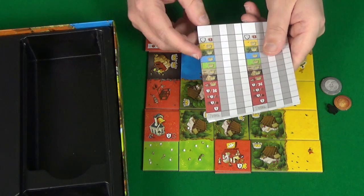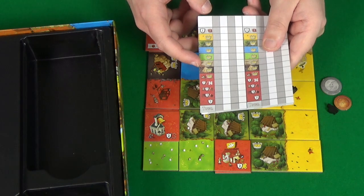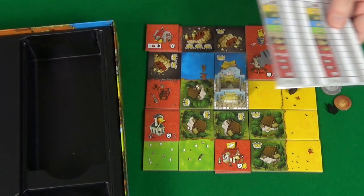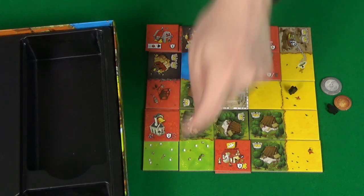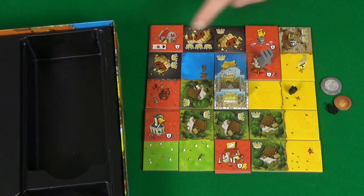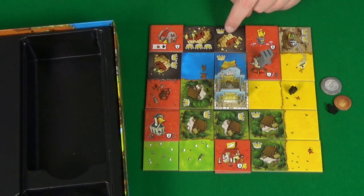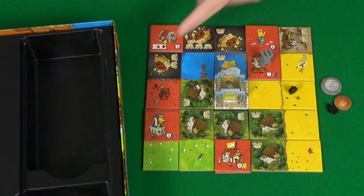We'd then do the same for water, meadows, wastelands, and mines. This meadow would score nothing because it has no crowns, and these mines are not connected so you don't multiply all of them together. Here we have four crowns and two spaces of mines so that would be eight points, and then we've got two on its own so that's just two points.